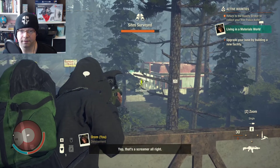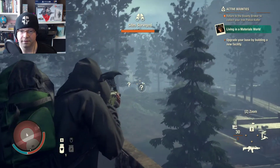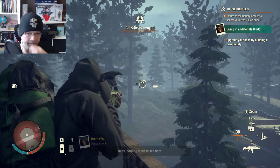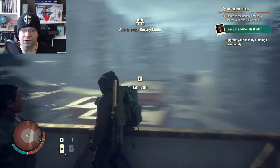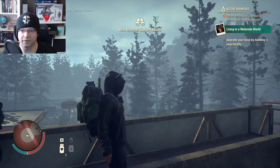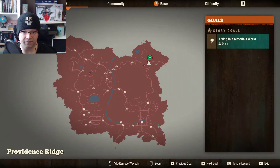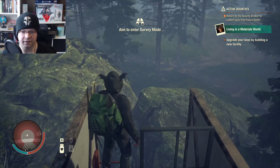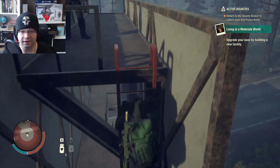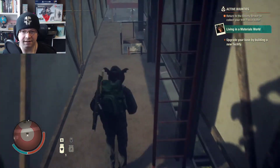Yep, that's a screamer — he can stay there. Nothing more to see here. You look around, you kinda get the gist of what this map looks like. Providence Ridge. Looks like it's well-balanced. It talks about it having a lot of verticality. But I'm not really finding that to be the case, at least so far.